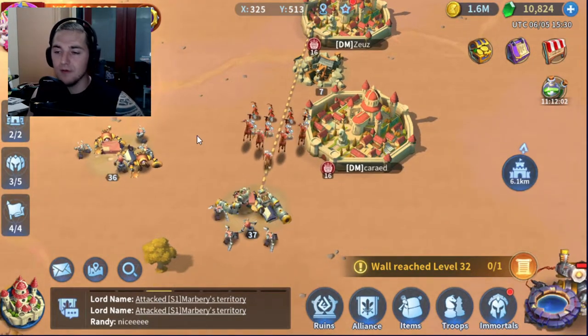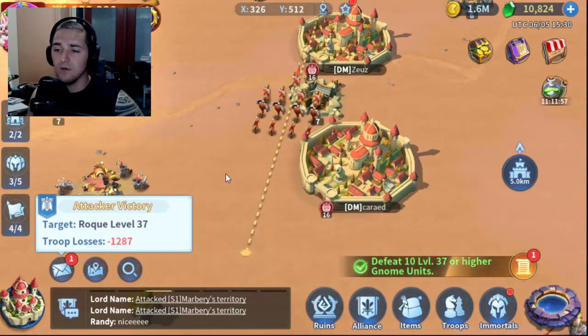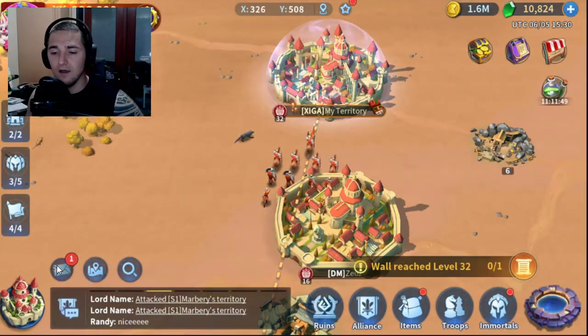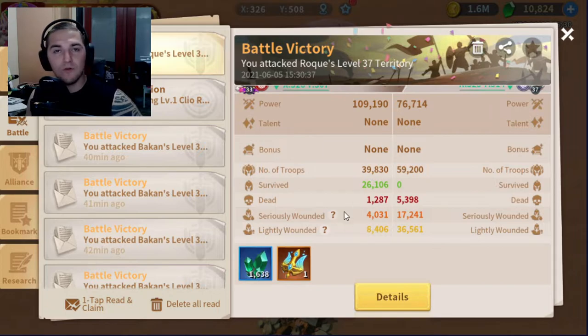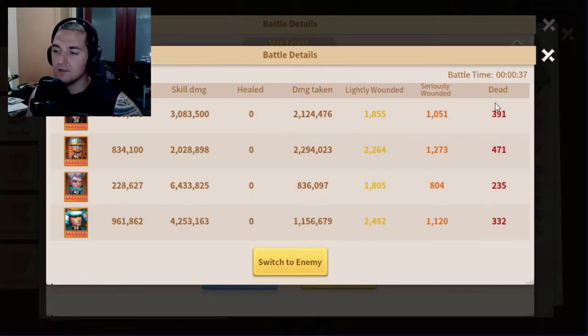It really comes down to good skill builds and the like. Almost 1,300 losses is not ideal, but the point of this video isn't to show you how to lose 1,200 troops killing a Level 37 Roke — the point is to show you the build I'm using. The battle was only 37 seconds long, which means I had to pump out a ton of DPS.